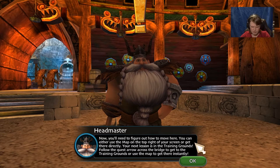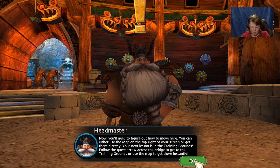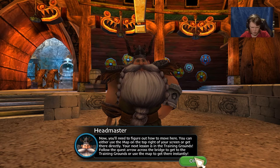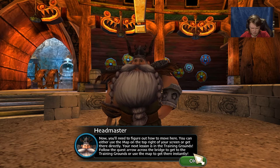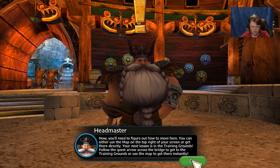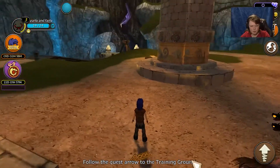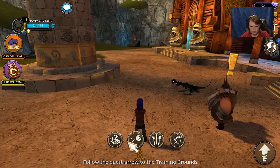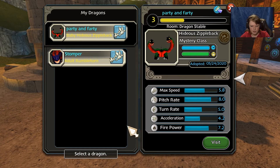Now you'll need to figure out how to move. You can either use the map on the top right of the screen or get there directly. The next lesson is in the training grounds — follow the quest arrow across the bridge to get there, or use the map to get there instantly. We're going to go into stables and use Stomper so I can fly.